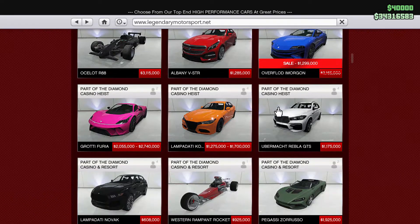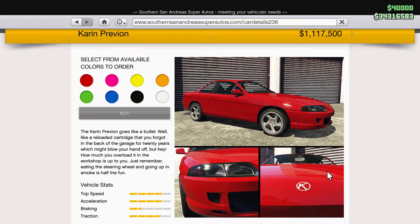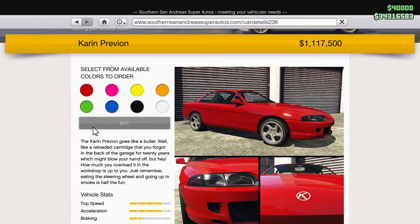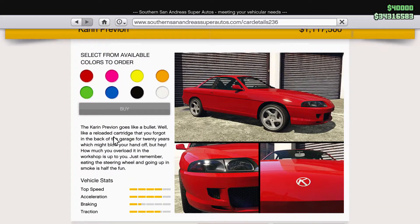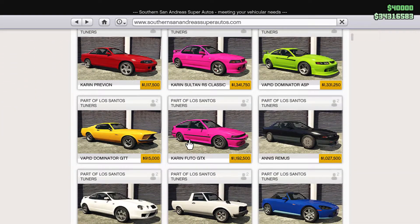The overflowed Imorgan are on 30 to 40 percent off. And over at San Andreas Auto, here's the new Carin Previon — nice looking car, but it didn't seem the fastest when I tested it last week. May try it out later on.